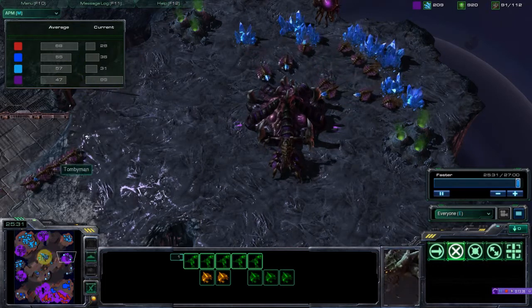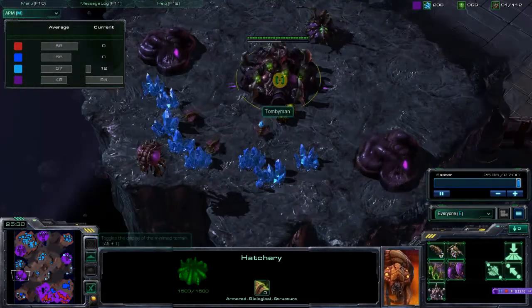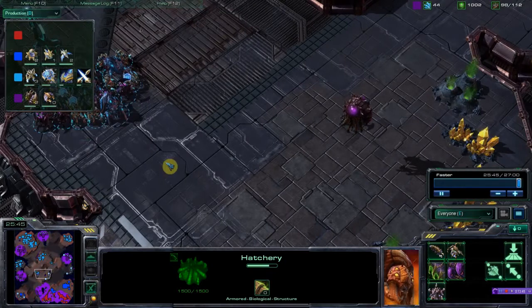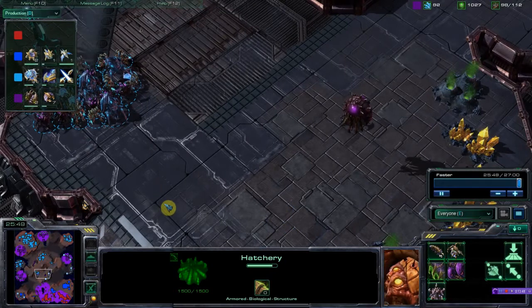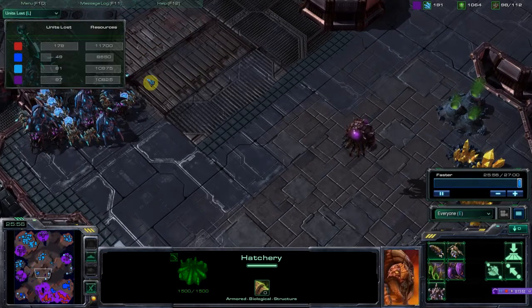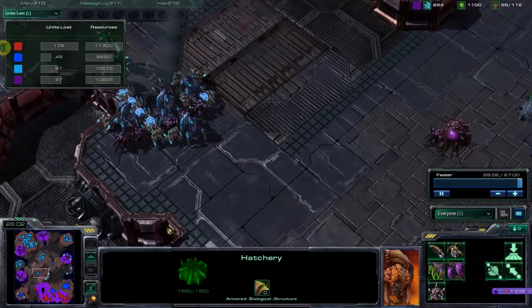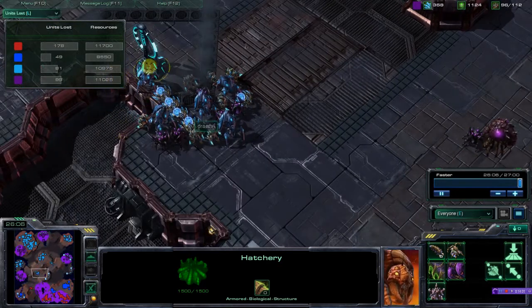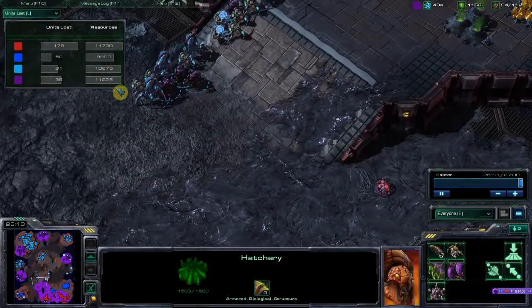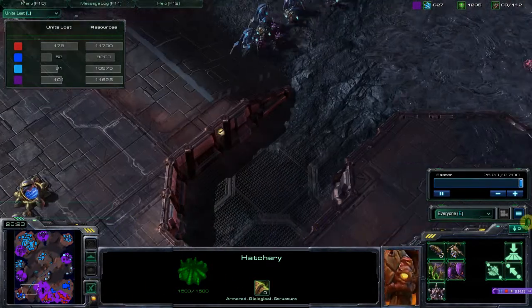Finally he's saturating his bases — a little slow on that. Looking at the production tab, I have a mothership coming out and that makes me so happy. Looking at the units lost tab — after a while we start having way better armies, but we lost tons and tons throughout the game. And of course they quit as soon as my mothership comes out — so disappointing.